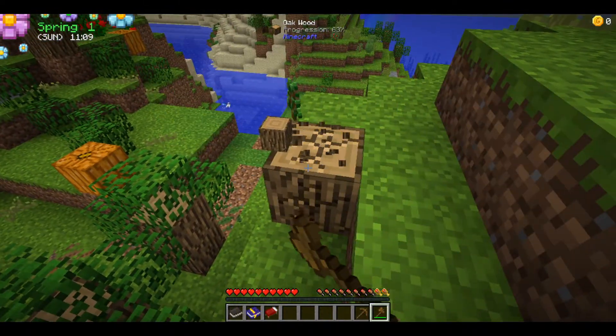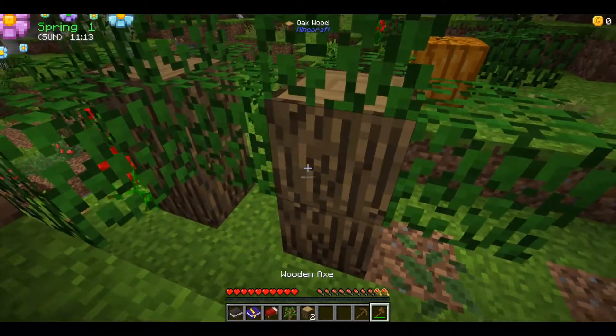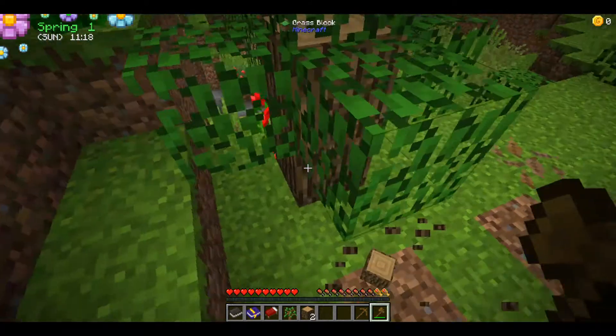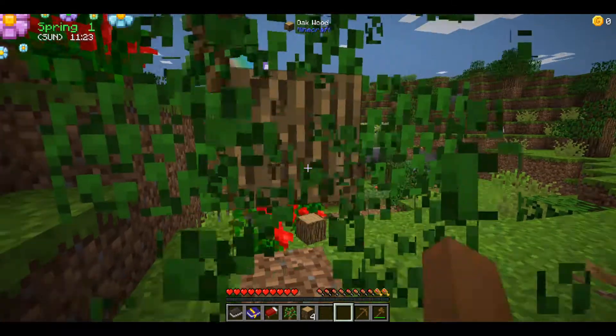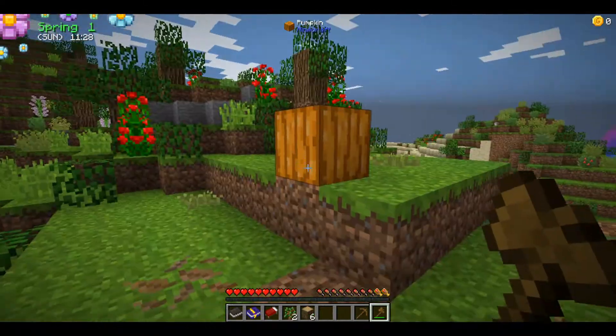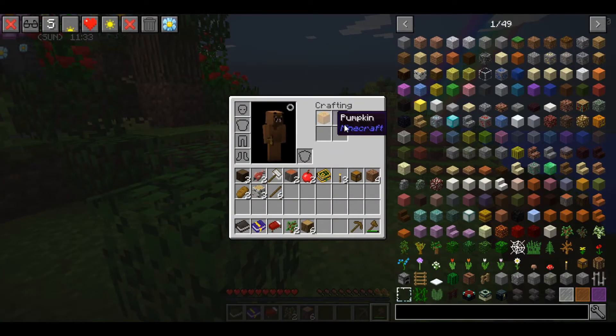First, since there's wood right here I'm gonna chop it down. Apparently when you chop down trees the leaves just decay on their own — that's gonna be very useful. I'll be able to chop down a whole bunch of trees really quickly and efficiently.